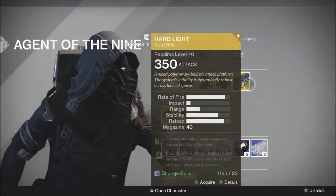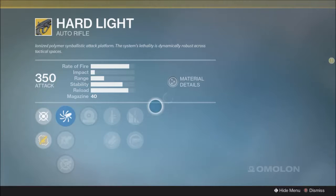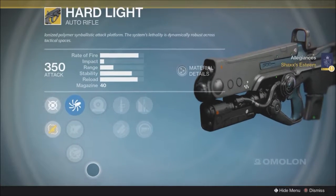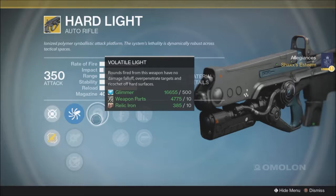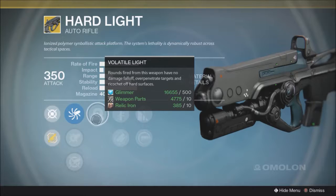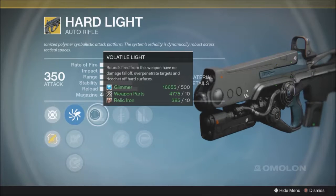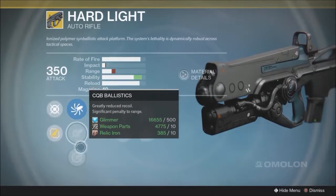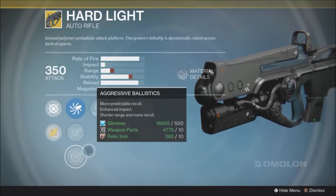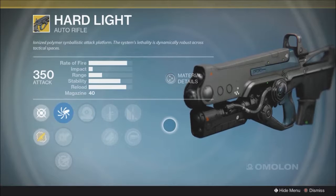Moving over to the Exotic Weapon of the week: the Hard Light Auto Rifle. This thing is pretty neat, made by Amallon. It is an interesting Auto Rifle — not a great choice, but kind of fun to use. Volatile Light is the perk here: rounds fired from this weapon have no damage falloff, overpenetrate targets, and ricochet off hard surfaces. It's basically shooting light, which is kind of fun actually. Not great in practice, so please don't be that guy in the Crucible running around with it, because you're not helping your team at all. Don't run around in strikes with it either. It doesn't do arc damage, even if the bolts are blue. It's basically a 3D-ricocheting Auto Rifle — essentially what it does.